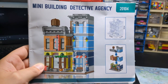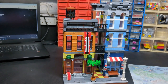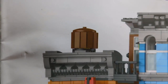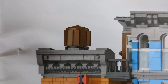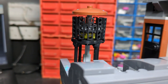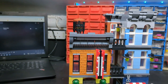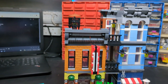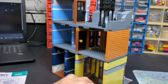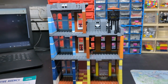Here is the finished thing - ta-da! You may spot straight away it looks a bit different, because those 1x3 tiles just will not sit on there - they keep falling off. After a while I've just got fed up. I'm not going to mess around gluing them on or anything - I might end up just taking that section off completely.